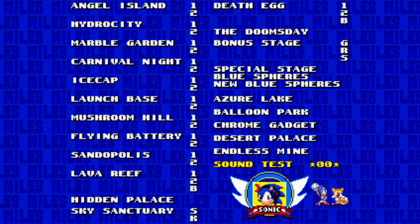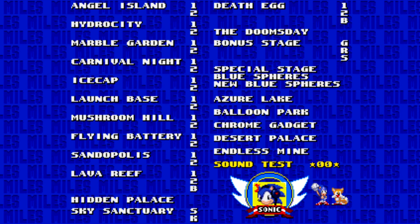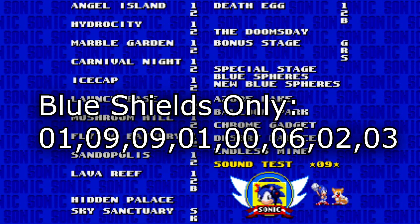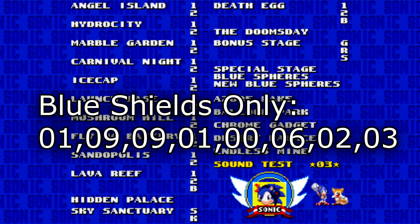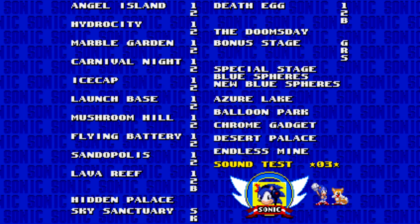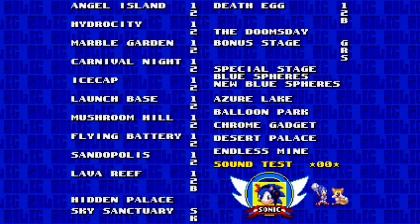If you want to make it so the shields are no longer the elemental shields and revert to the regular shields from Sonic 1 and 2, you type: 1, 9, 9, 1, 0, 6, 2, 3. That will turn the shields back to the normal ones from Sonic 1 and 2.